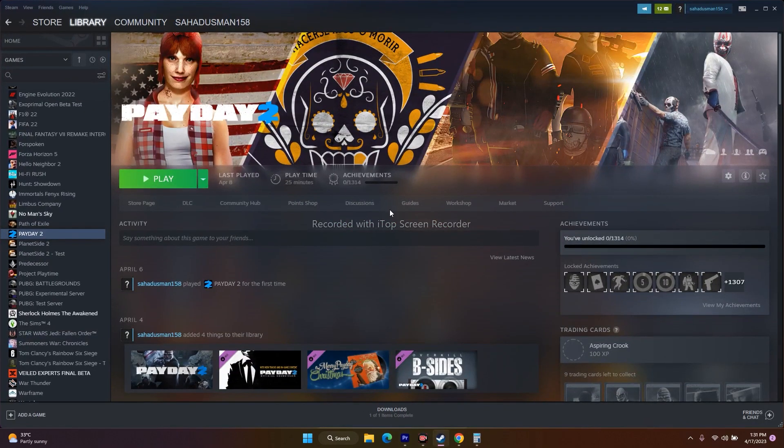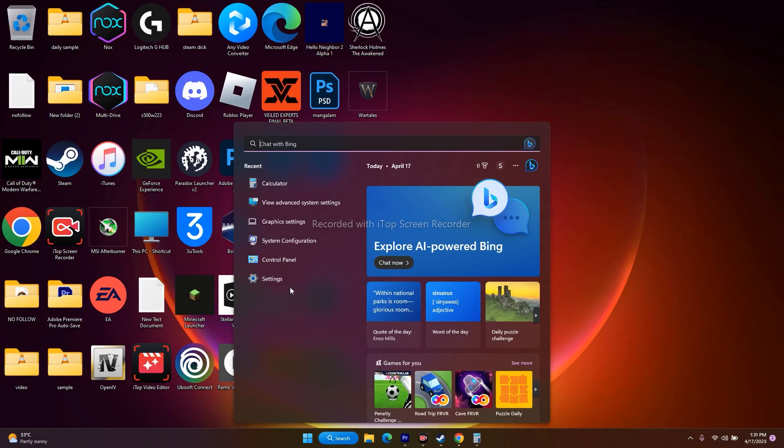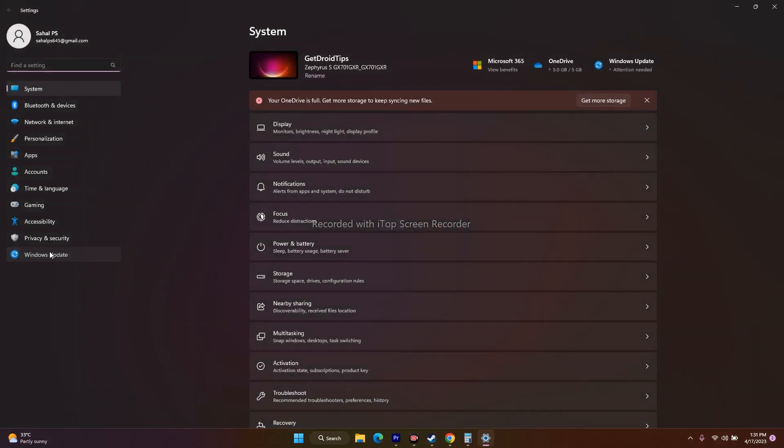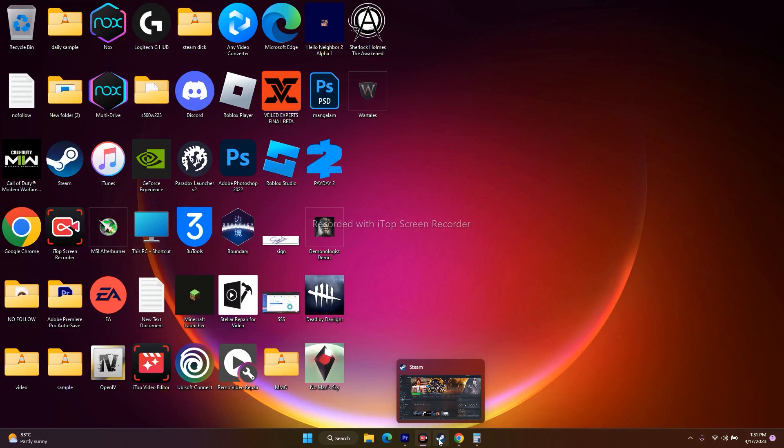The next step is to update Windows. Go to Settings, then Windows Update. Check for updates and install any available updates. If a restart is required, go ahead and restart, then try to play the game.